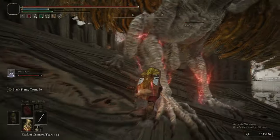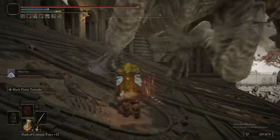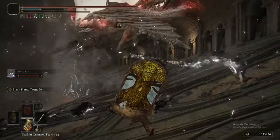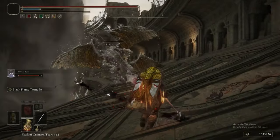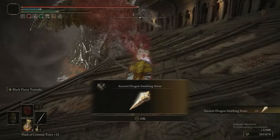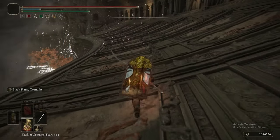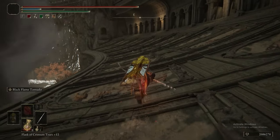It would be dealing more if you'd built around it, but at most it's going to take maybe ten uses — and if the Mimic is distracting it, that's not too hard to achieve. You're rewarded with an Ancient Dragon Smithing Stone for defeating it.